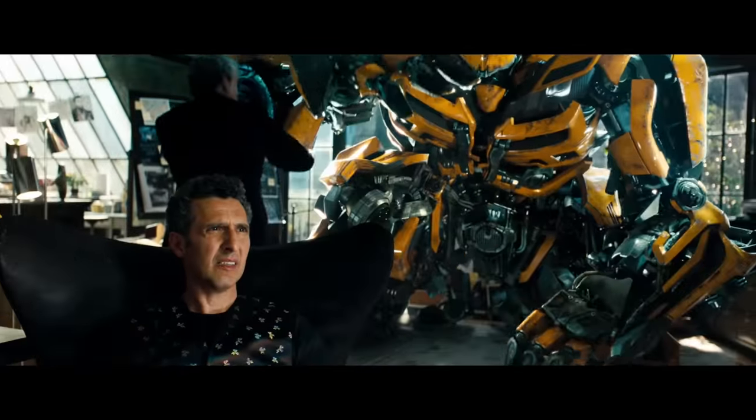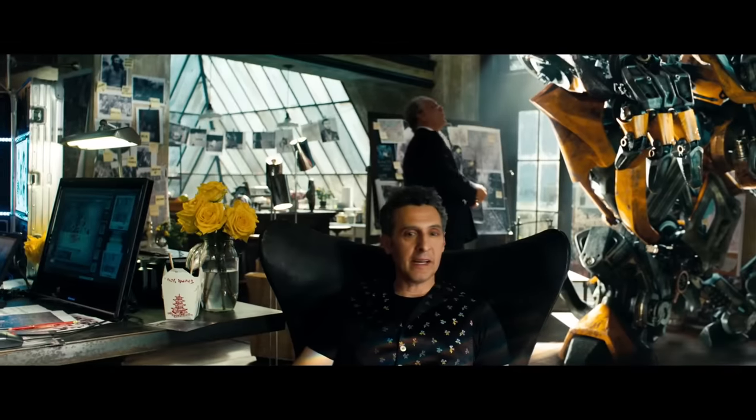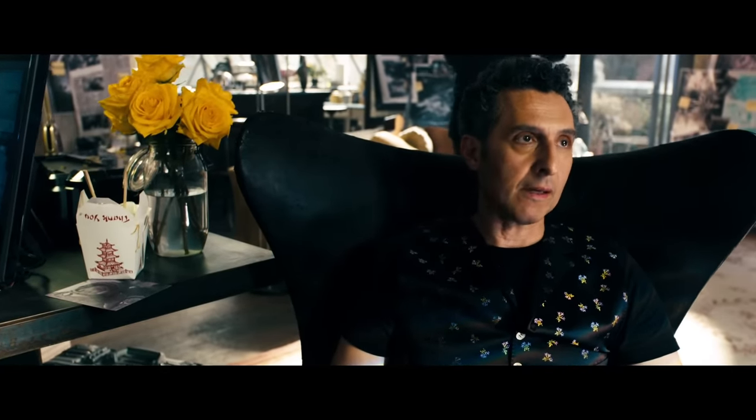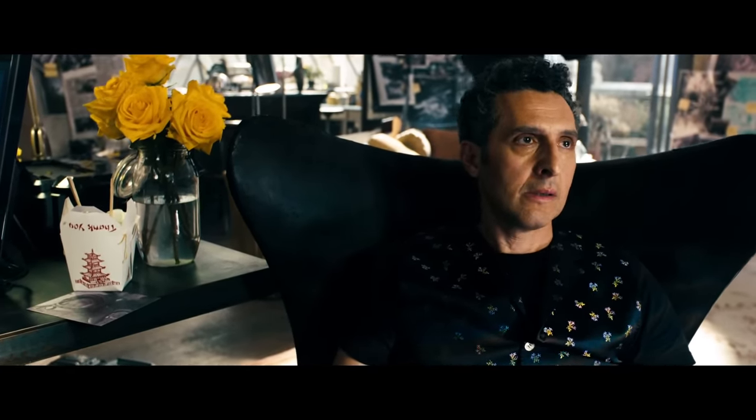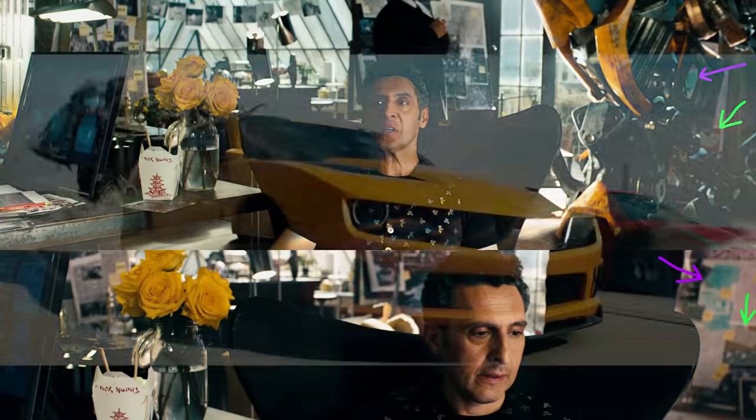Number 24. During the scene where Bruce tries to fight Bumblebee, we can see that Bumblebee is very close to Bruce. But when we get a focus shot on Simmons, the animators forgot to add Bumblebee back into the background, exposing all the posters he was previously covering up.